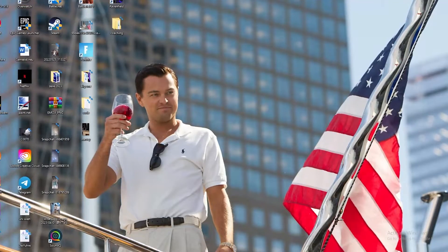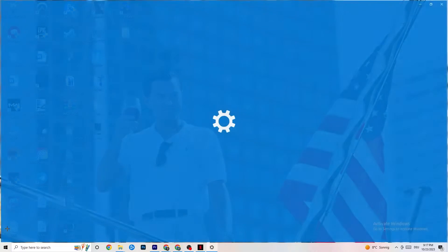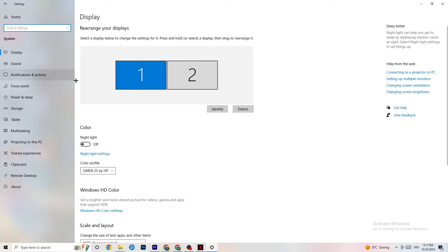So the first thing I want you to do if your game freezes, has FPS drops, or stutters: navigate to the bottom left corner of your screen, click on the Windows symbol, hit Settings, go to System, and stick around on the Display page.